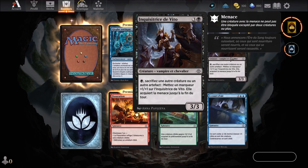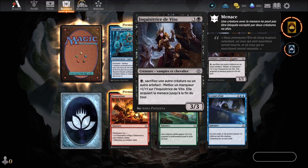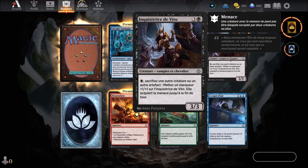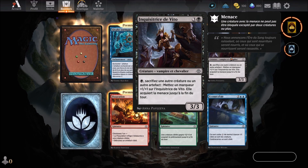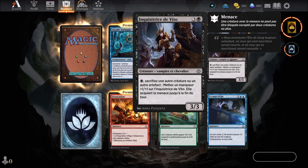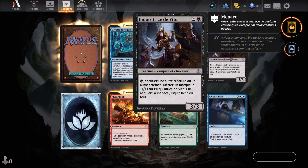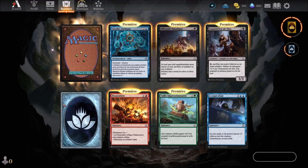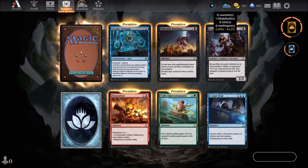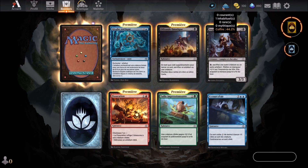She gains menace until end of turn. She has 3 power and 3 toughness. Her flavor text: 'Nous annonçons l'ère du sang toujours ruisselant, où ceux qui sont nourris seront nourris et où ceux qui se nourrissent seront rassasiés.' We had already seen this card. We recover an uncommon Joker, bringing us to one uncommon Joker. The chest is now open at 44.2%.